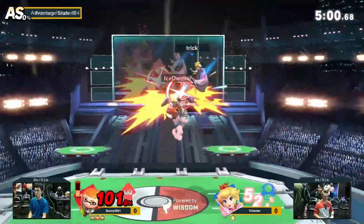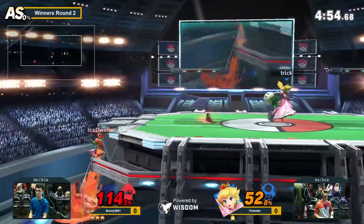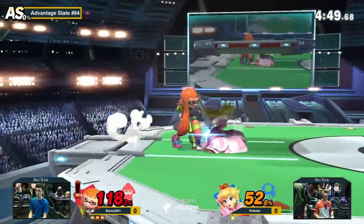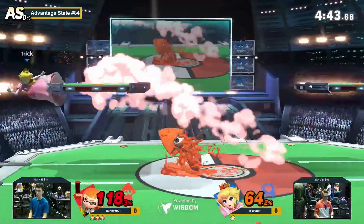Inkling is like one of those characters where it's very, 'I'm gonna hit you once and then it's not gonna stop.' The paint train's always rolling when Inkling's around, and that's kind of what we're seeing entirely here. That was the right idea by Trickster, just a little off on the timing.